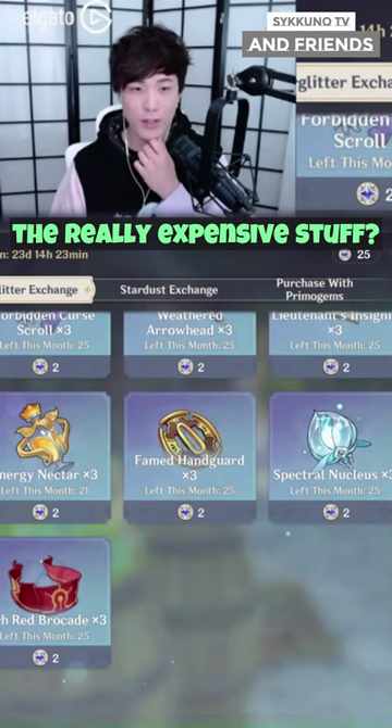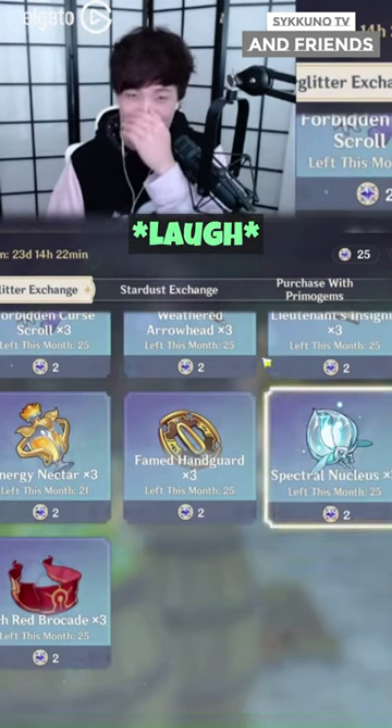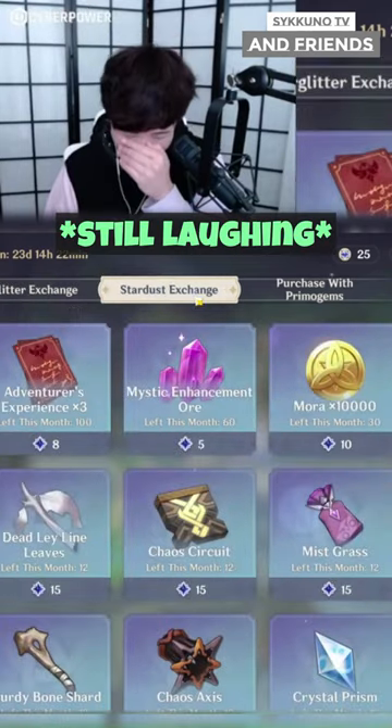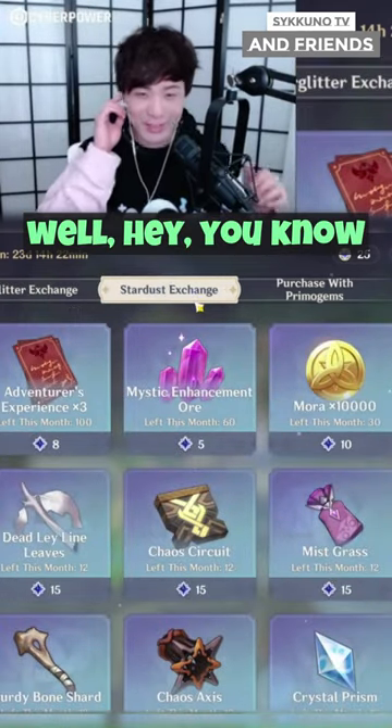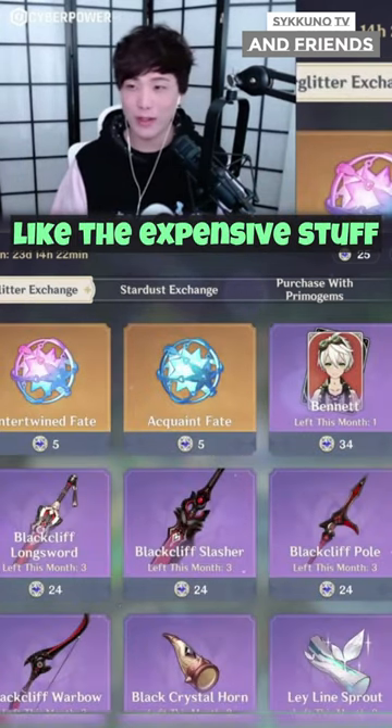Did we just spend the really expensive stuff? Oh my god, this IS the really expensive stuff. Oops. Well hey, you know these things happen. So there's two types of stuff — this is like the expensive stuff.